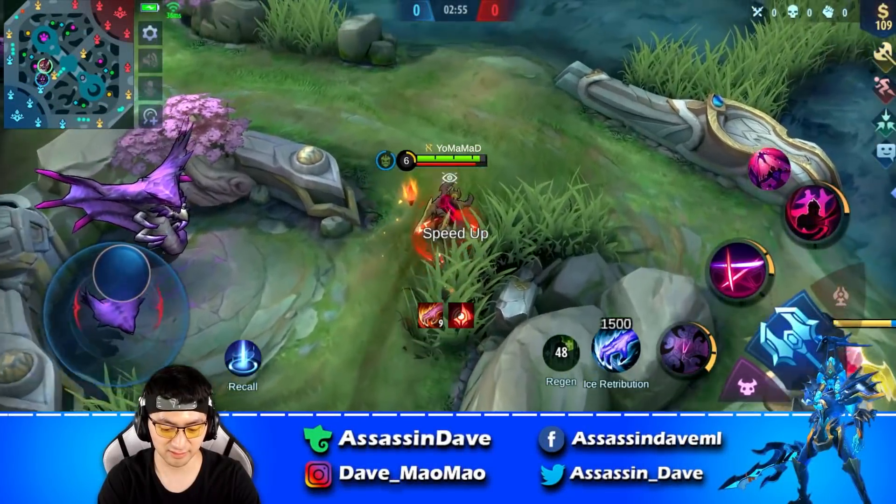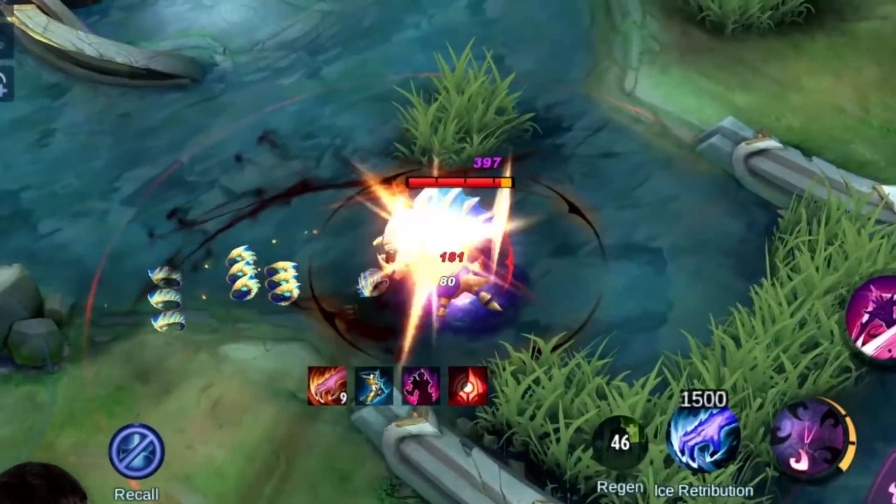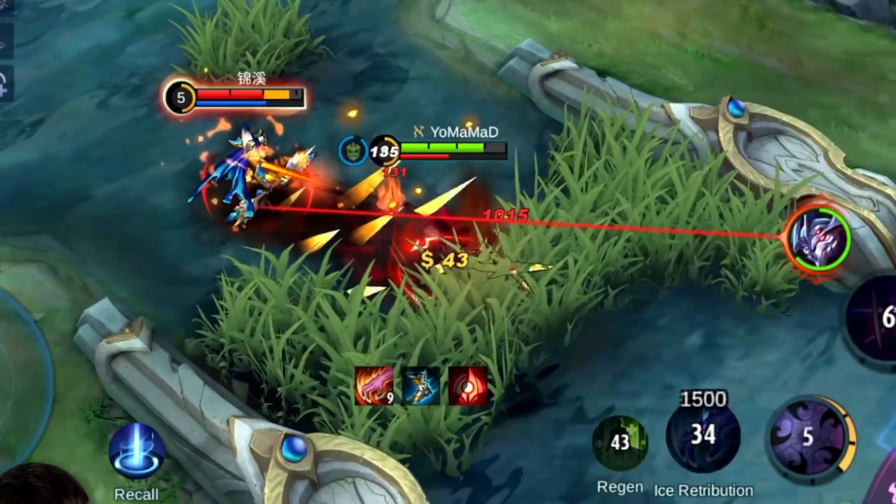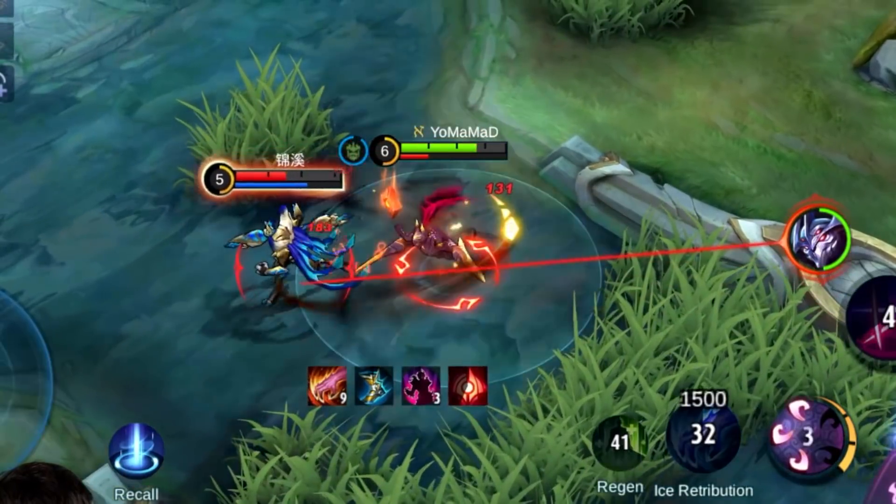Tip number 13: You can use Retribution on Zask's ultimate and deal a large sum of damage to instantly kill it and reveal the helpless Zask — and you know what to do next.